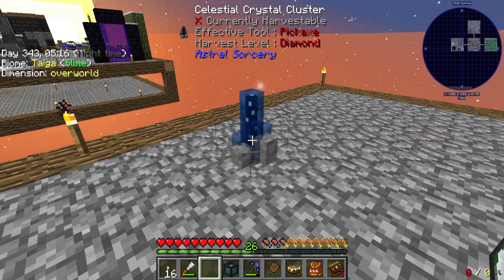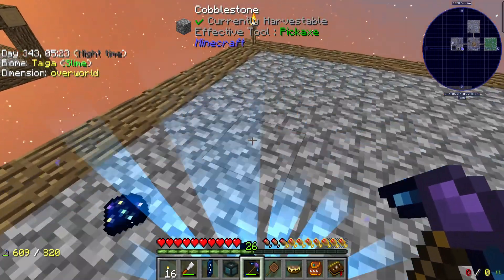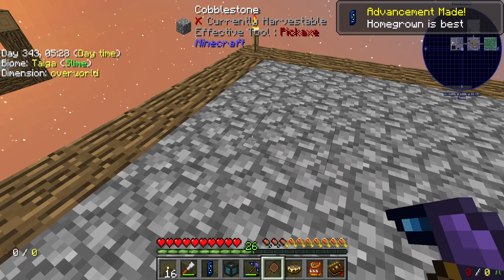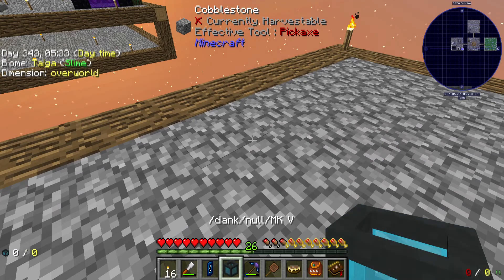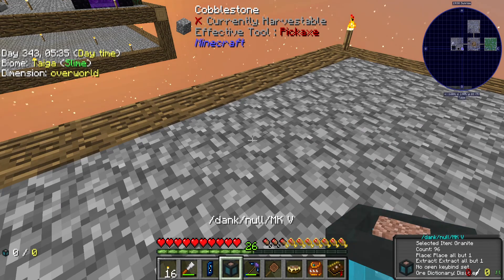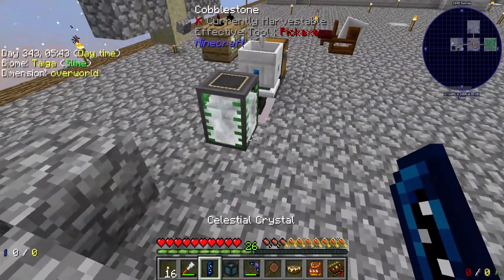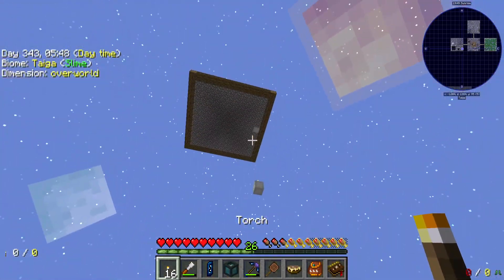Alright guys, bringing us back. I think we have this at max level. I'm going to break this and hopefully it doesn't mess up. And we got our celestial crystal — pretty small, not very impressive yet. Let's get back to our rubblestone. We're almost at enough of that. We'll let that keep going.